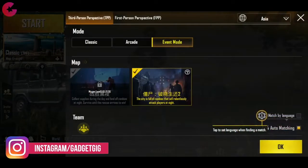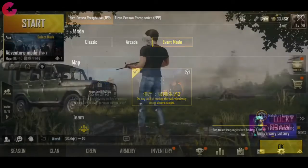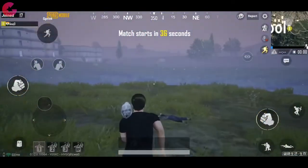Starting with the all new zombie adventure event mode — now we have two zombie event modes. The first one is the same as earlier and then we have this second mode. In the description of this event it says we need to collect supplies during the day and fend off zombies in the night. You need to survive for 30 minutes and the last standing team wins a round. The spawn area is also different and your team starts at a particular zone in the map.